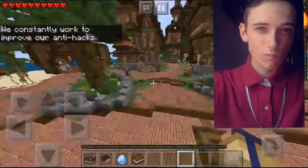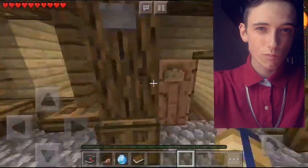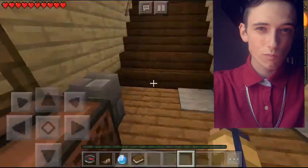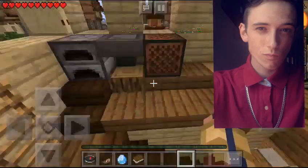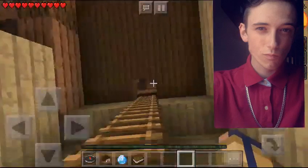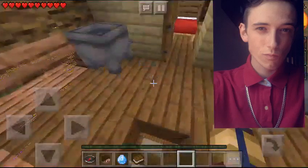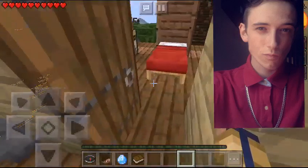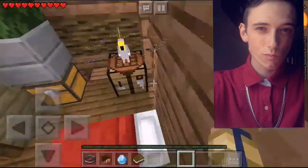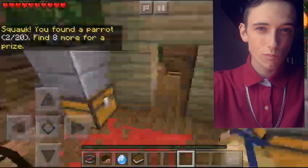We're going to be moving on to the second bird. You're just going to want to come right over here — I believe it's in this building. Come on in here, I think we have to go up a level. It should be in this general location. Here we go — you'll find the second one in this top building here. We can just click it there and there we go, we find the second one.